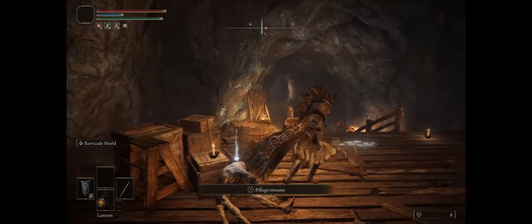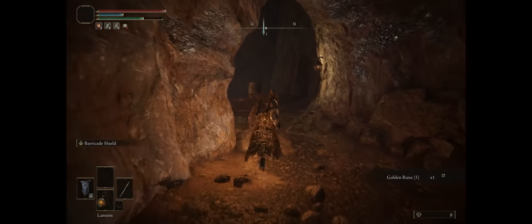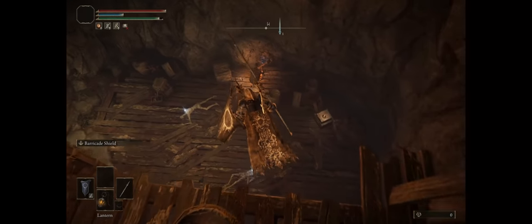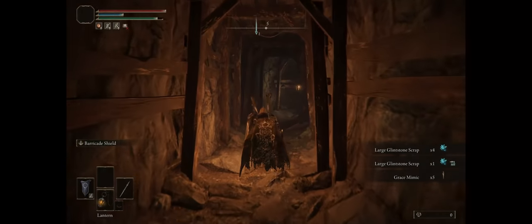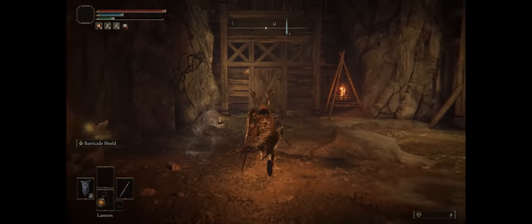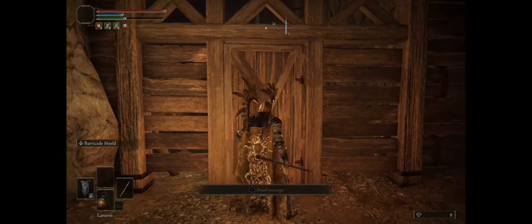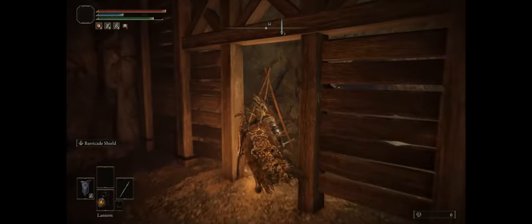Go past the enemies — the exit is pretty close. Then right ahead, drop down, then straight ahead and just go right ahead. If you want to fight a boss, you can go to the big doors there to the right, but I don't recommend you do it at the beginning of the game.